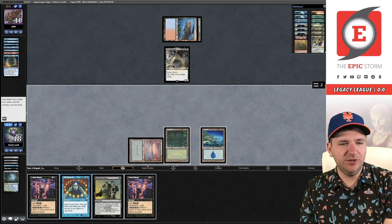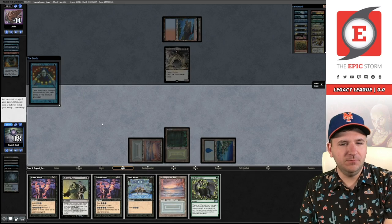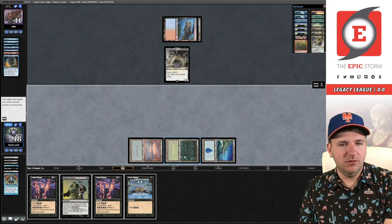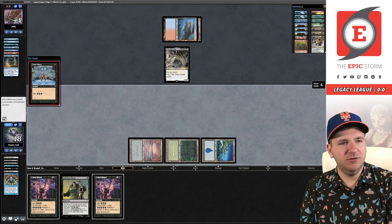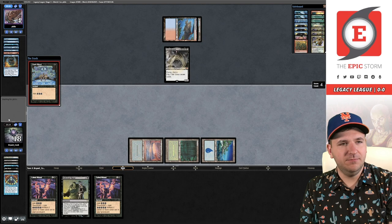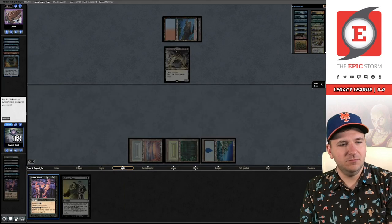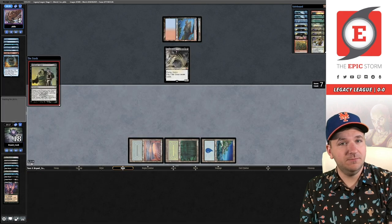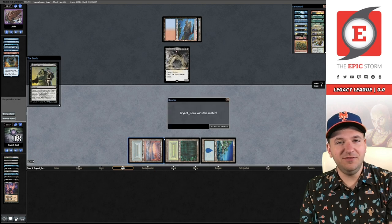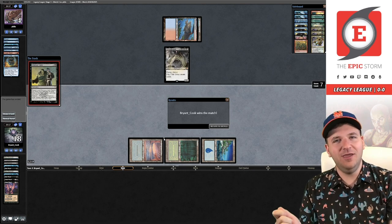We hit the Dark Rit. Unfortunate that our first Dark Ritual didn't resolve, because that Brainstorm gave us the Veil — somewhere we would have wanted to find. They're drawing seven. They're really aggressive about countering these rituals. Cabal Ritual? Cabal Ritual? They had nothing. And just like that, we will get two wins versus a Griselbrand deck in match number one with Ad Nauseam Tendrils.